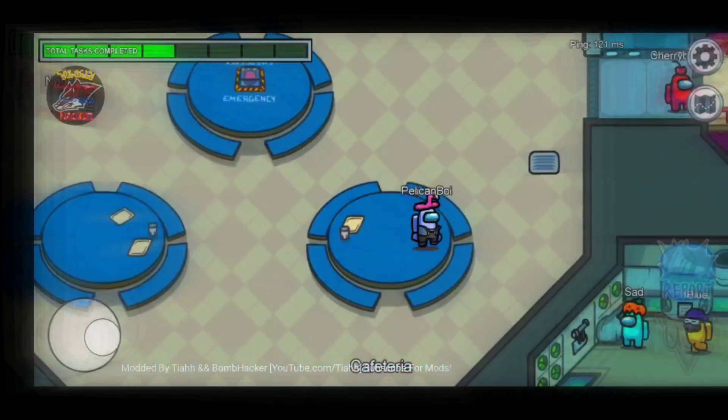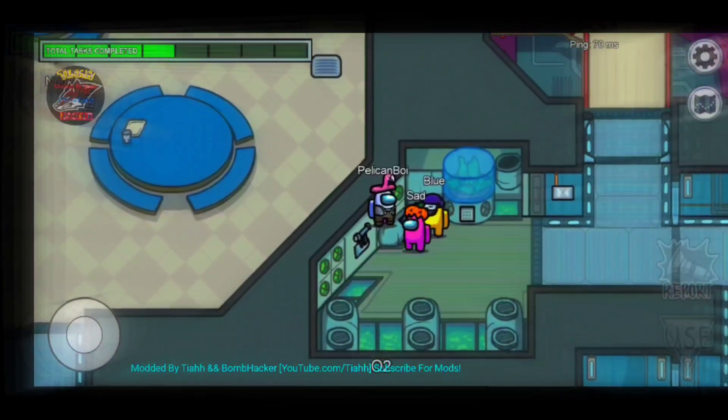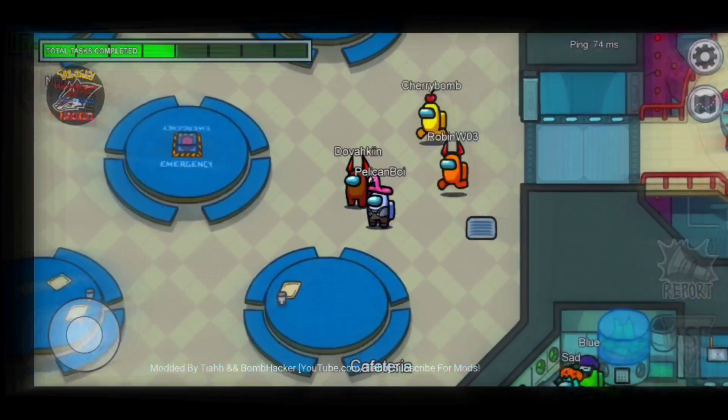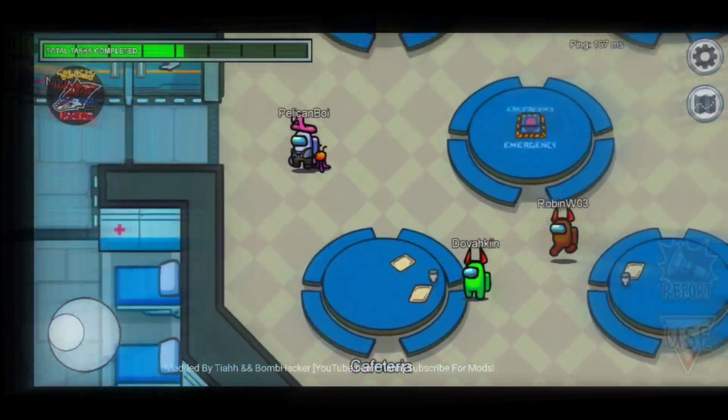Spam body colors - now everyone's just gonna be changing rainbow colors. Look at this, everyone is just like 'what in the world is going on?' We're all just changing colors, walking through walls. It does not matter.